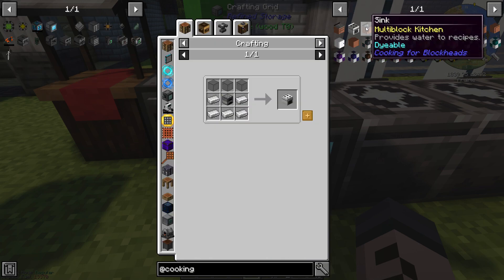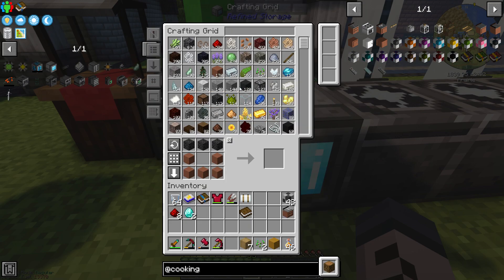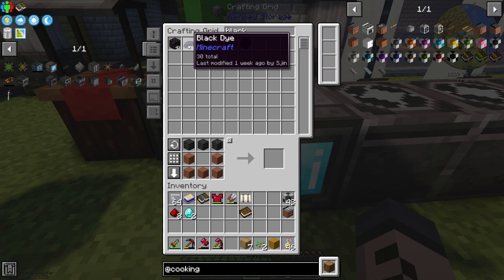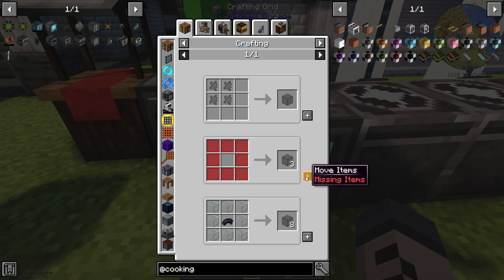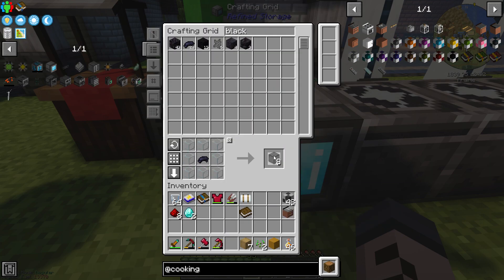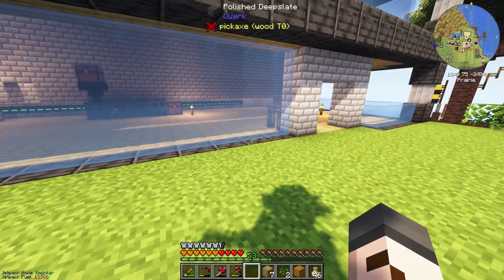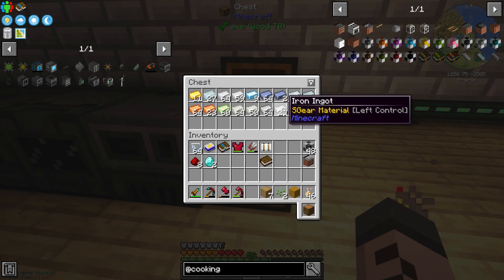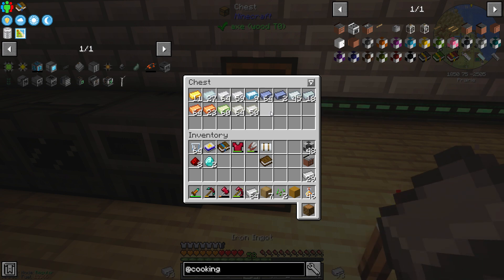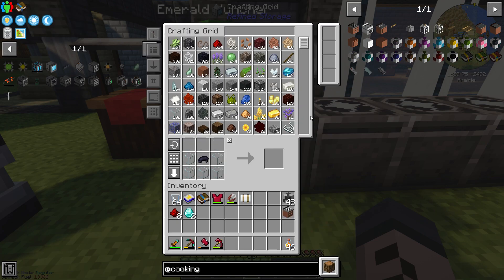We've got a cooking table. We'll of course need an oven — that needs iron ingots and black stained glass. Do I have black dye? There we go — I can make the stained glass. I loaded up the processing facility earlier with some iron ore and there it is. I'll take the full stack. I think we have all the bits and bobs to make an oven. That's number two — cooking table, kitchen floor, oven.